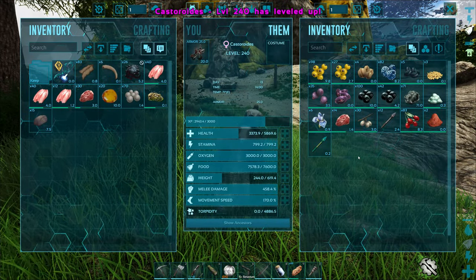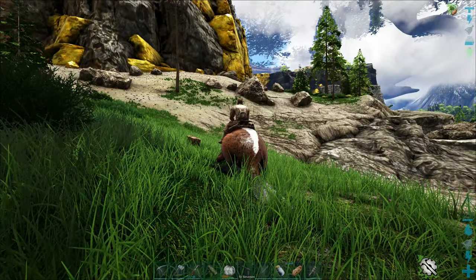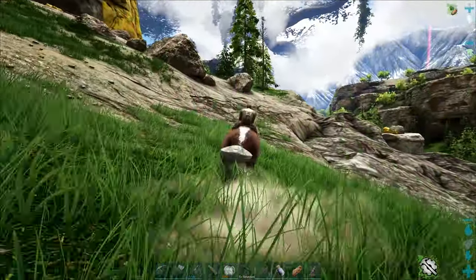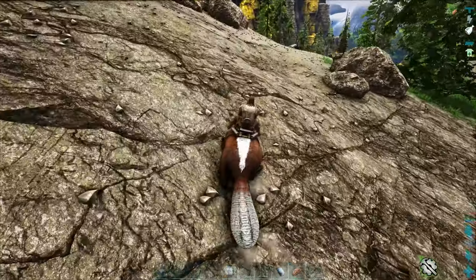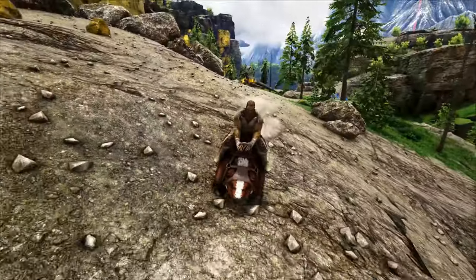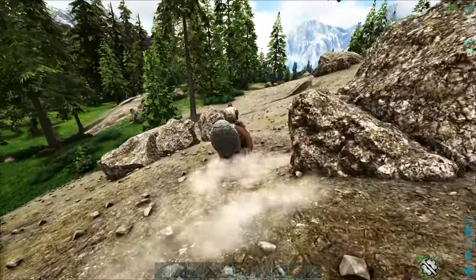We're already down to half health. I'm going to head around this way — there's a carno up on the mountainside. Terrifying sound. There's a rex nearby, and that's a yuti. We are not going that way — we're going back the safe way. I am not dealing with yutis. I'd like to keep our stuff.